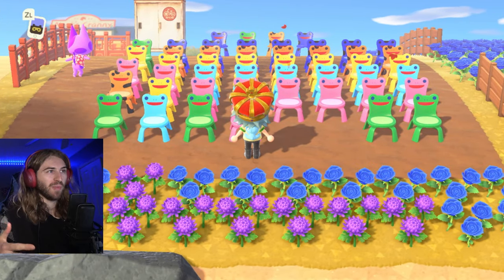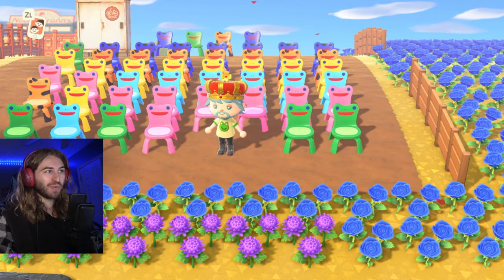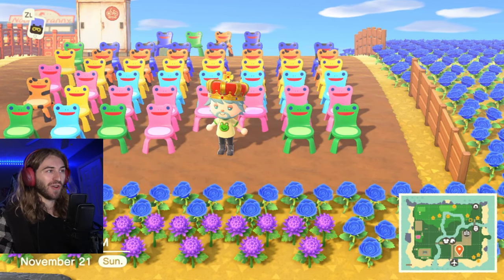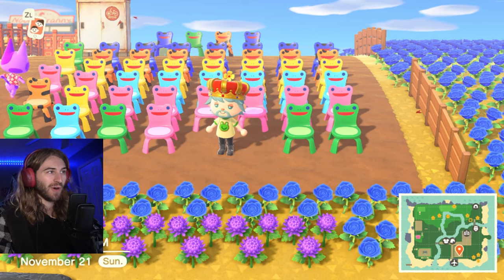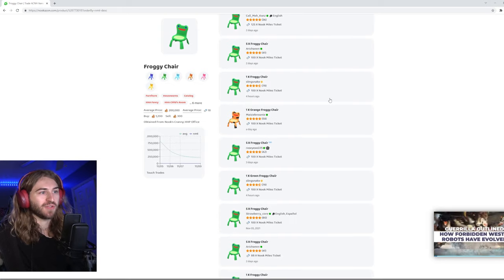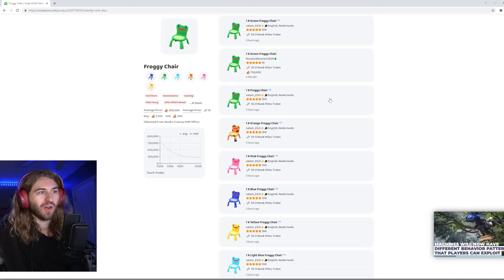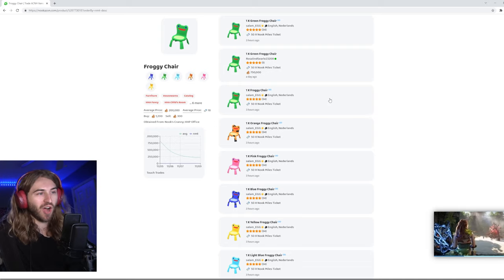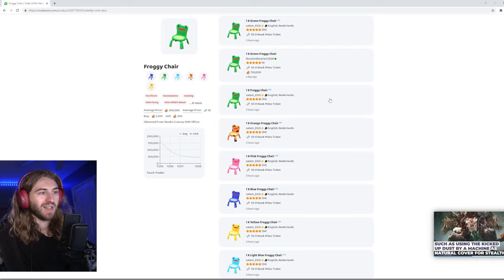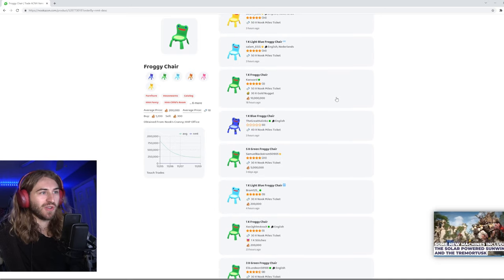Once you've done that, you should have a bunch of froggy chairs farmed — it'll probably look something like this depending on how many you ordered. Now here's where the fun really begins. You can start selling all these froggy chairs and make a ton of bells or nook mile tickets, really whatever you want. Here's my favorite place to sell them. As you can see, people are selling froggy chairs for hundreds of nook mile tickets. Now if you want to sell them fast, I wouldn't price them that high — I recommend pricing them around 10 or 20 nook mile tickets. You can also just accept offers and see what people give you. I did that with one transaction and got like 30 nook mile tickets for just one froggy chair. But I would typically recommend pricing them at 10 or 20 nook mile tickets just so you can sell them fast.